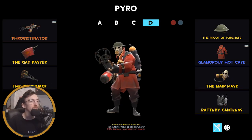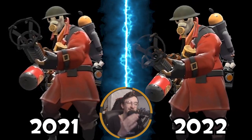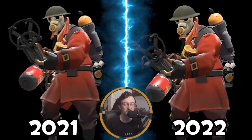Moving on to the MVM loadout — this is a World War One-esque Pyro loadout. It looks very cool and all the cosmetics work well together. We've got the Flog for crits against tanks, but I'll switch to the Nostromo Napalmer otherwise, plus the Gas Passer for explode-on-kill. I've broken my rule of having one robo cosmetic, but this loadout looks so cool I let myself off.